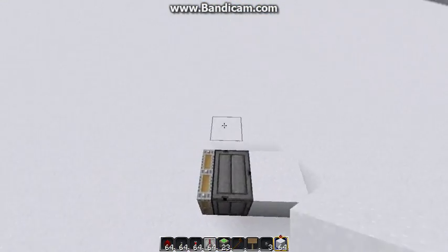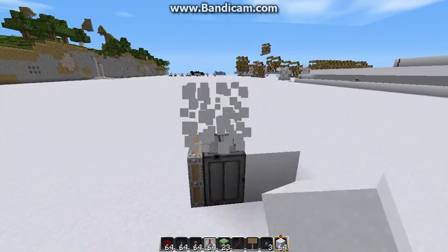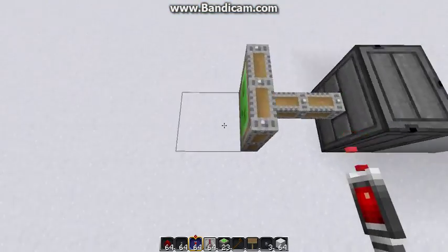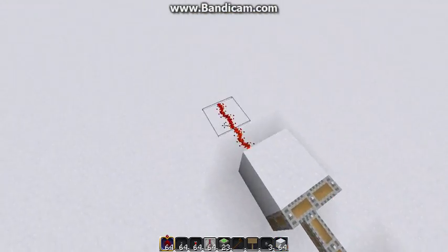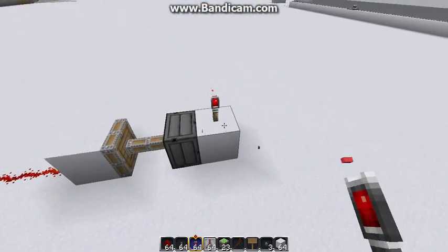Now, interestingly enough, a piston can also receive power from this block right here. So if I place a torch here, the piston receives power. What I can do is if I place a redstone torch here, then it's currently receiving power. But if the piston retracts, that wire is not receiving power.